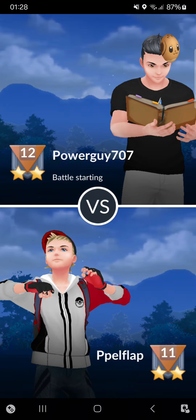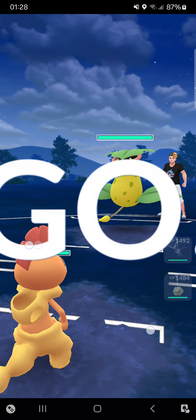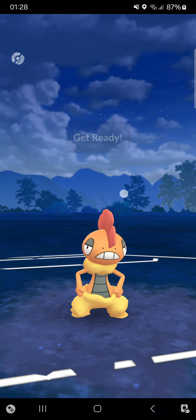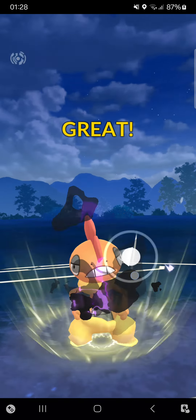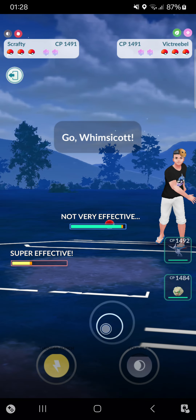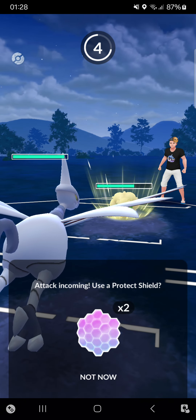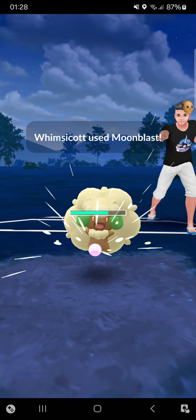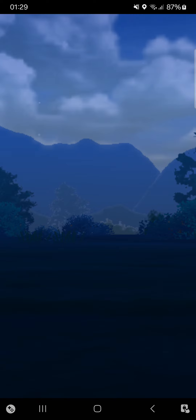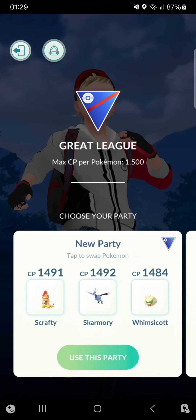Into the second streak! First match, going against 'Power Guy 47' with a zero. Starting into a Victreebel - very interesting one. Can definitely stay in here with Scrafty. Going for a very simple Foul Play, trying to get a shield from opponent - not getting it. Opponent switches into Whimsicott, that means I can go into my Skarmory. Absolutely loving this - opponent commits, no way! Absolutely love that. One win into the second match of the same streak.